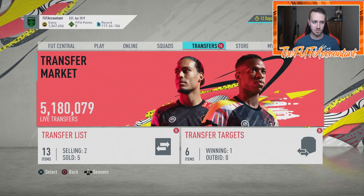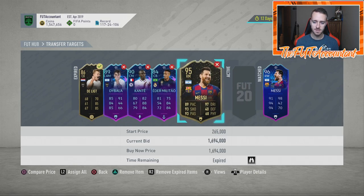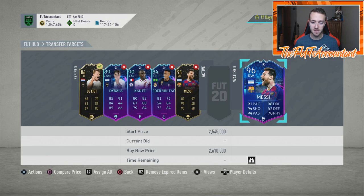I want to give you guys a guideline for how much I think this SBC is going to cost. Looking at his special cards — this Messi is like 1.69 million, and this new Messi is dropping a ton. This guy was 3 million yesterday on day one; he's around 2.5-2.6 million right now, which is very low for a Messi card given how good Messi is in this game.